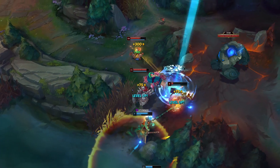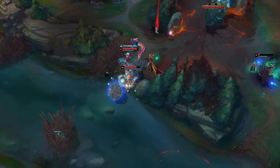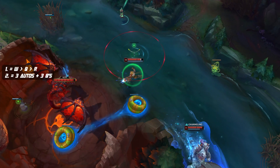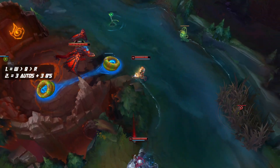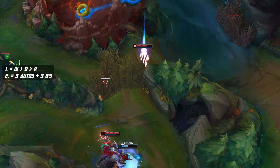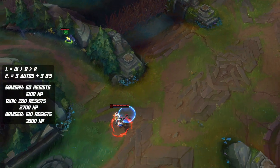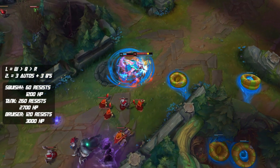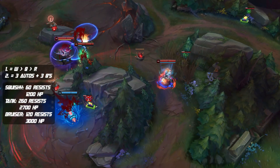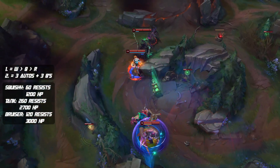So first we're going to compare the damage of the four different builds by using two different combos and then testing those combos on different types of targets. The two combos we'll use are a W-Q-R, and then a more extended damage trade with three auto attacks and three Qs. We'll be using those combos on three different targets: a squishy with 60 resistances and 1200 HP, a tank like Malphite with three items who's got 260 resistances and 2700 HP, and then a bruiser like Darius with 120 resistances and 3000 HP.